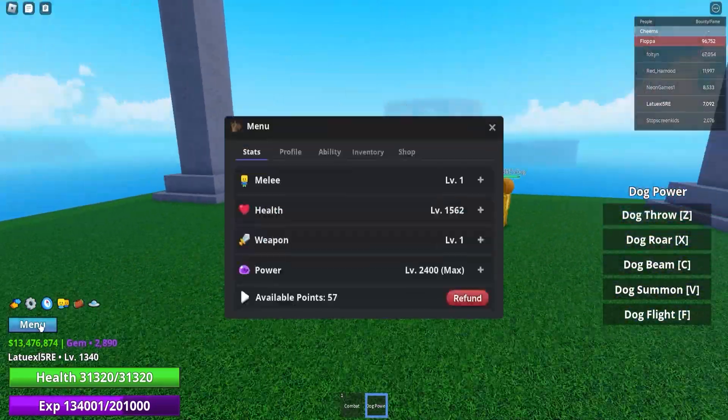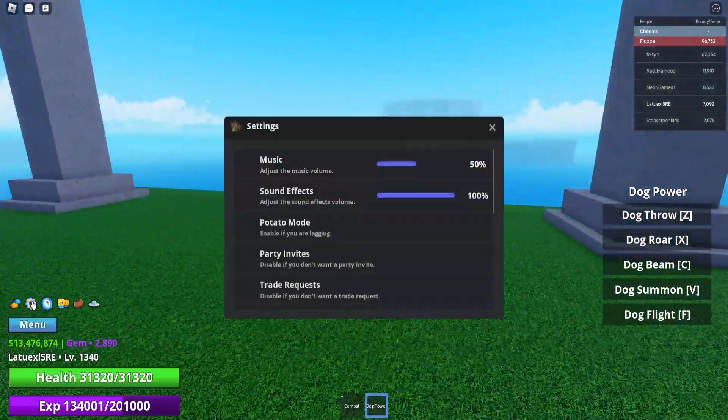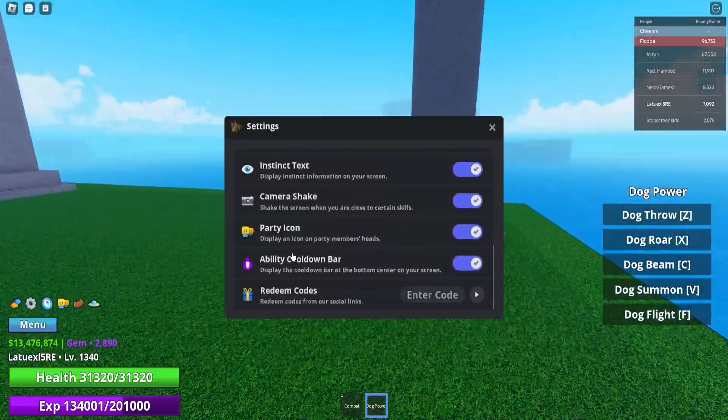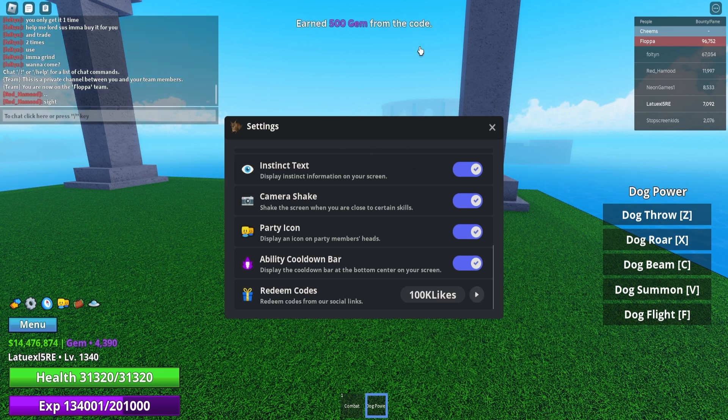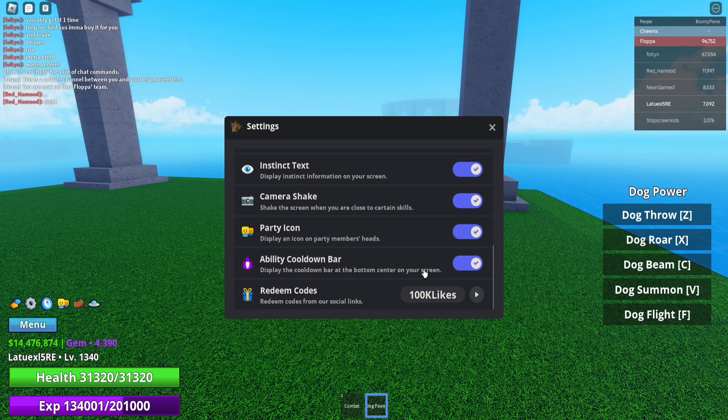To use all the codes, go to settings and scroll all the way down. The first code is '100 million visits' — redeem this to get 1 million dollars and 1,000 gems for free. Next up, use code '100k likes' to get 500 gems. Then use '100k favorites' which also gives you 500 gems. After that we have '100k active'.